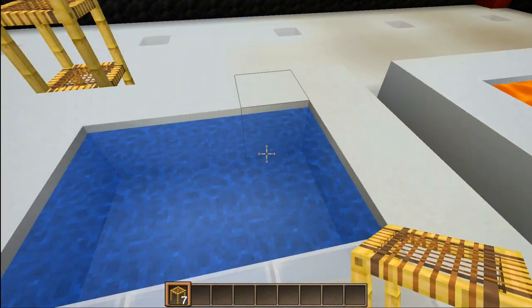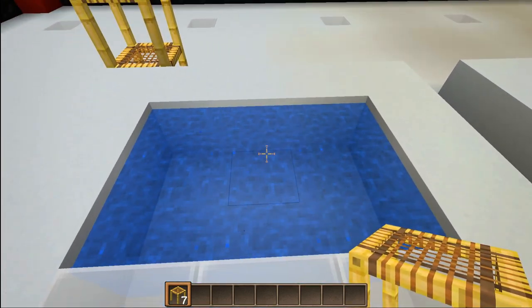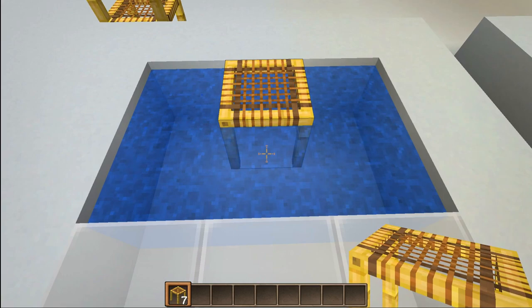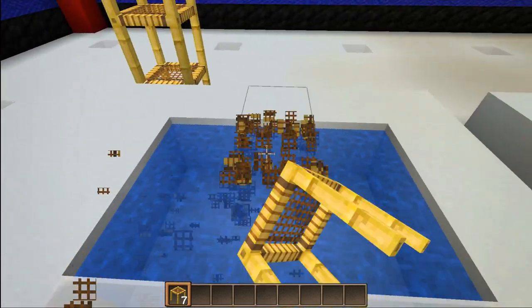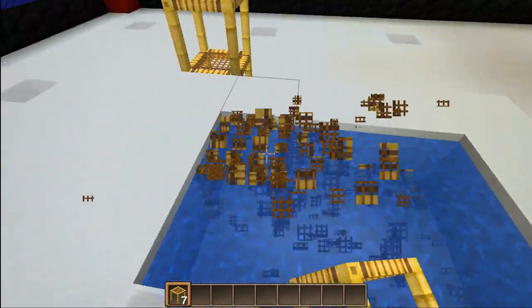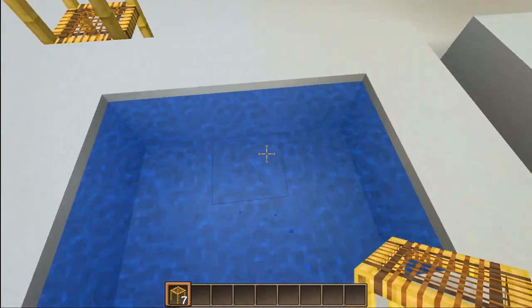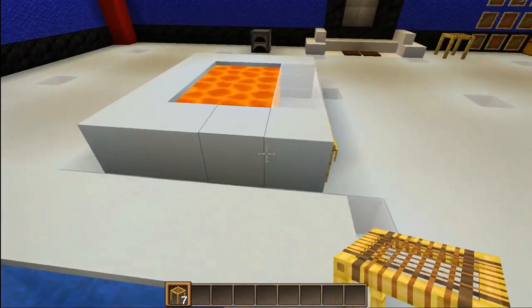Now let's see if we can actually saturate this block with water. Yes, we can saturate it 100% without a doubt. Let's see what happens when we break those — let's fill this whole thing up and then break it. As we can see, the water is still there, so it's not affecting that at all. Just like stairs, fence posts, and a bunch of other blocks, this can be saturated.